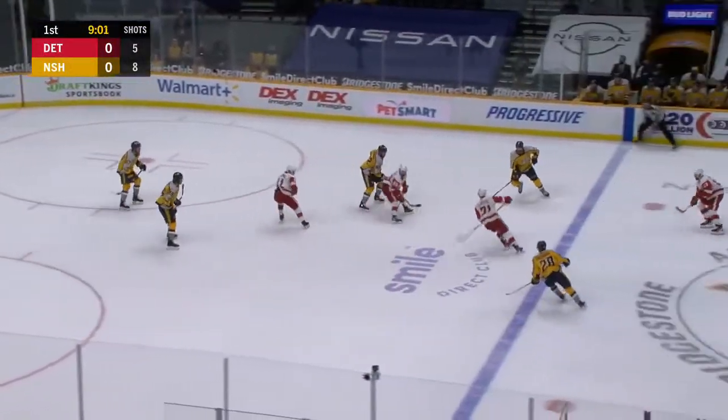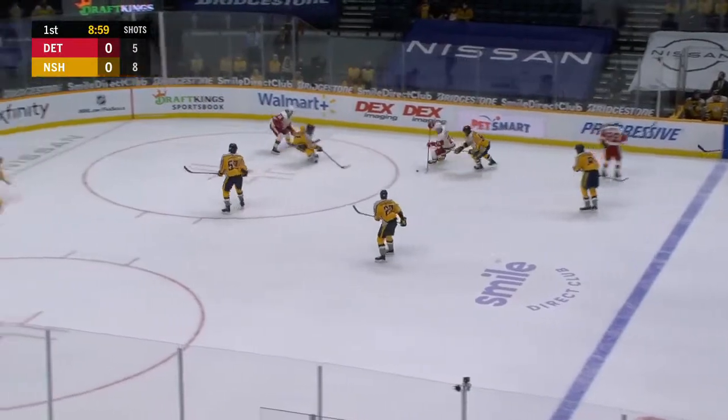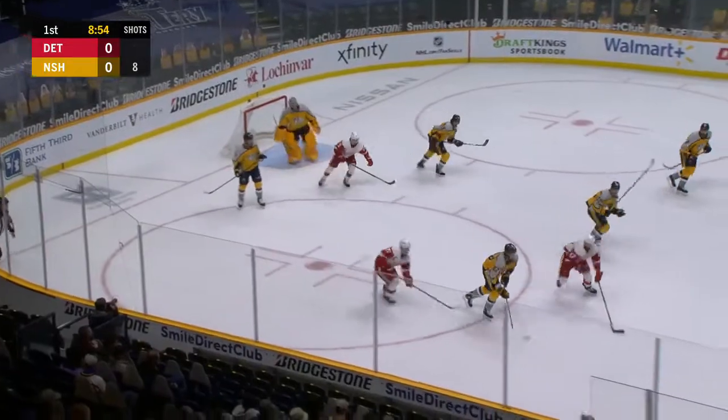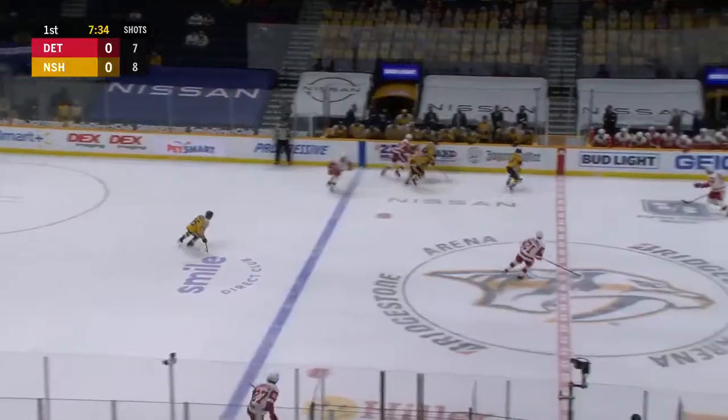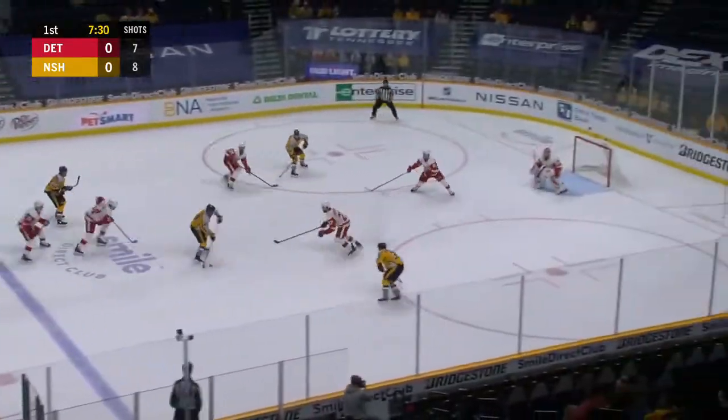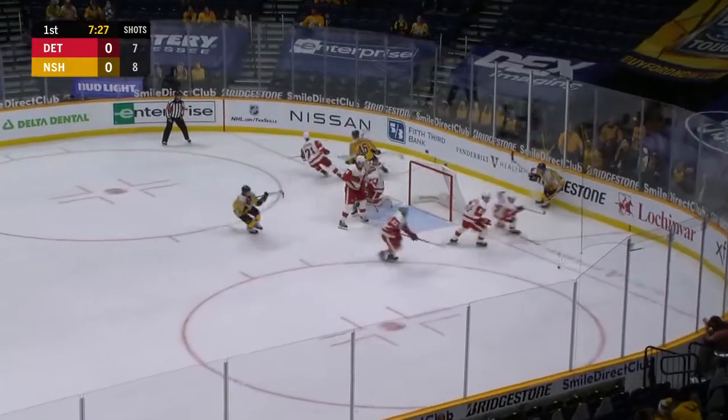Nashville trying to get it out — Johansson lost the handle, Larkin takes it back. Larkin speeding towards the net — Larkin shot stopped by Saros. What an individual effort by Dylan Larkin. Larkin's pass is deflected by Yarnbrook, picked up by Mikhail Granlund. Here comes Victor Arvidsson — Arvidsson drops it off, give and go — Arvidsson has it back.